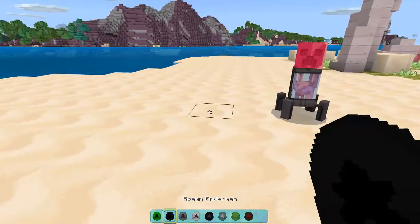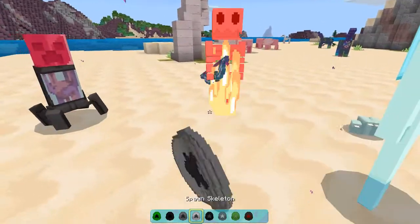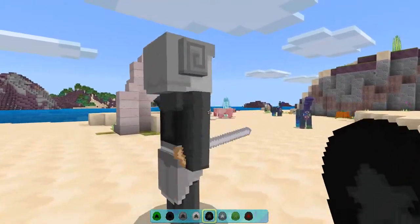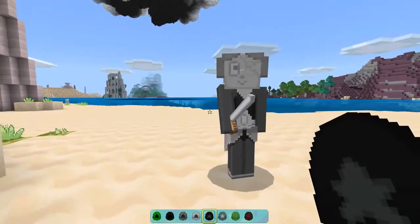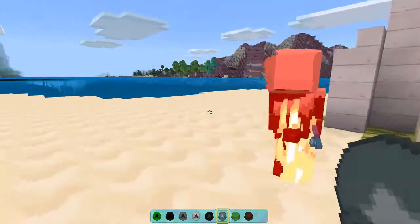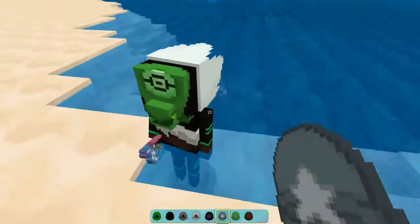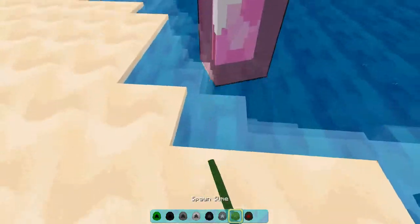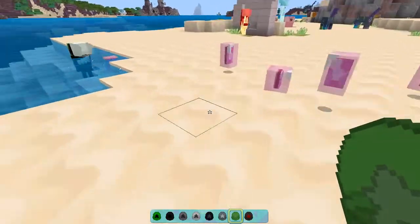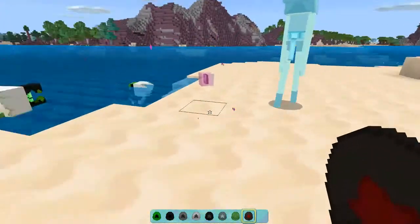Creeper — we've seen that one. Enderman, pearl. Silverfish are the little gem fish things. Skeleton — we've seen that. Wither skeleton is the White Diamond pearl — you can actually get that head and wear it. The stray is just a centipede. Slime looks to be a bubbled Rose Quartz gem. The spider is the corrupted centipede baby.